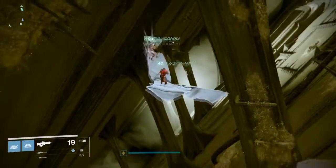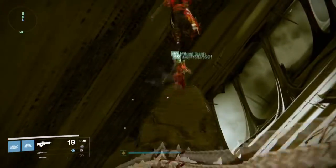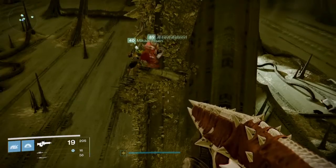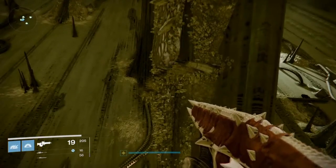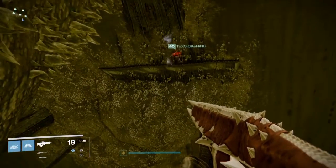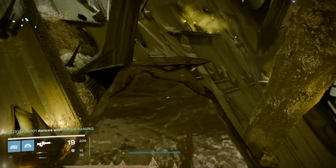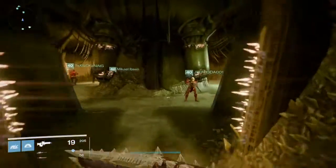These plates that we're jumping to won't be visible without your ghost — they're only visible for us because someone had already jumped up and stood on them. It's better to have one person jump across to get the plates active and then have the rest follow. Once you get up on there you're going to jump to the right on this overhang, then jump straight across to the overhang on the wall, then there are some invisible plates that you won't see without your ghost, and then you go to the right and there's going to be the room on the wall where the exotic chest will be in the very back.